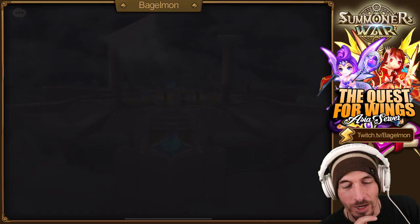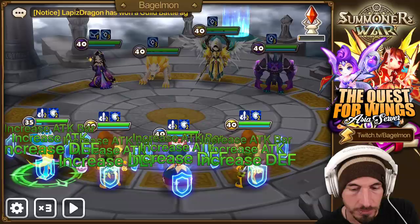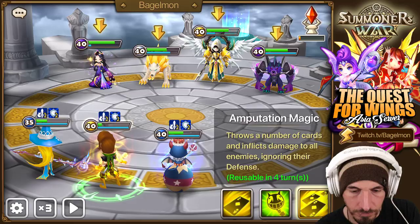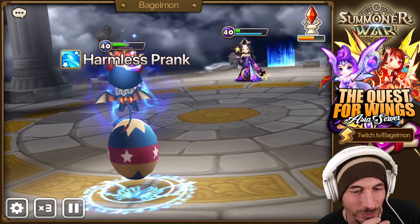I wanted — you know what I wanted? An HP leader would have been better than Joltan here. Joltan is an HP leader, or a speed leader. Because I don't like Lydia's leader skill. Also my Lydia needs more. So both arena offense and defense need to be improved upon.